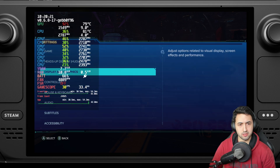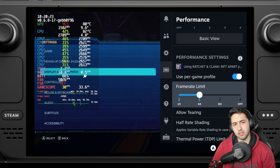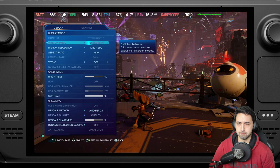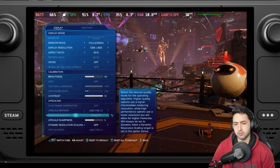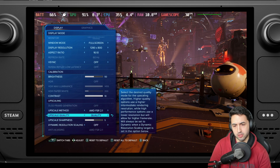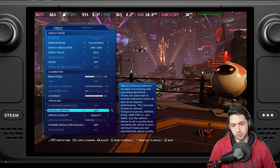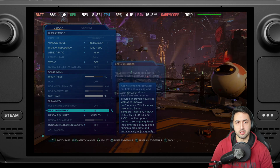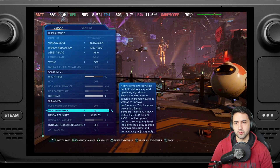On the settings I have two recommendations. First, I'm using FSR 2.1 on quality. Some people do not like how FSR 2.1 looks. If you've played Spider-Man, maybe you want to use IGTI — Insomniac Games Temporal Injection — which is also a good option. Keep it on quality; it runs a little bit better than FSR. On performance you can get some extra performance by using this one.